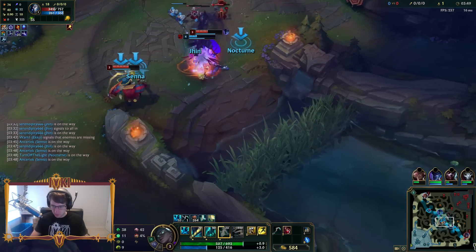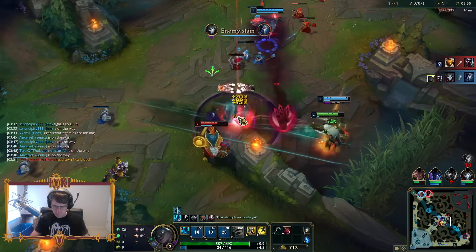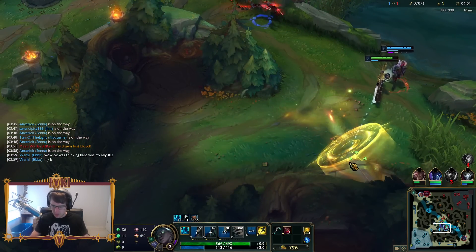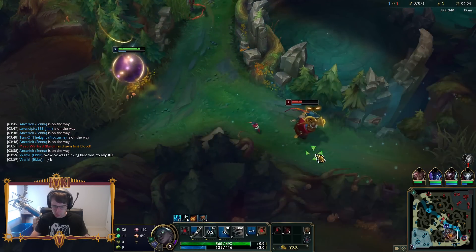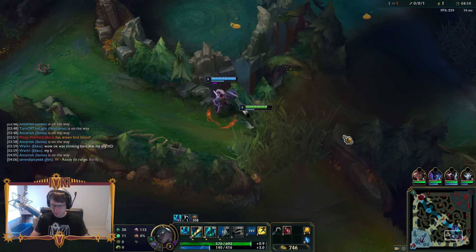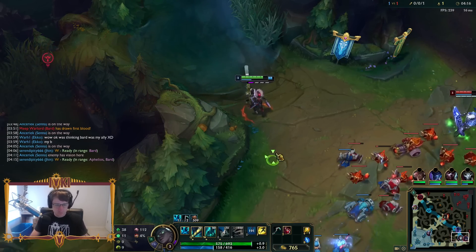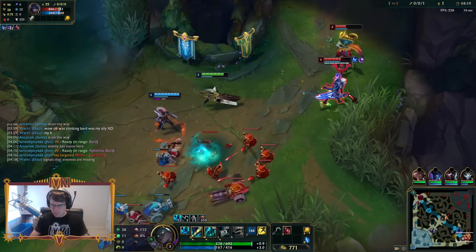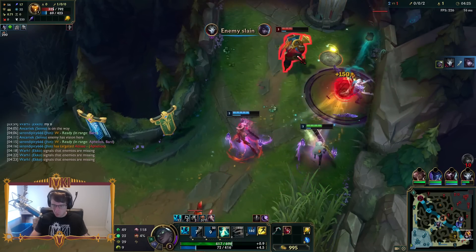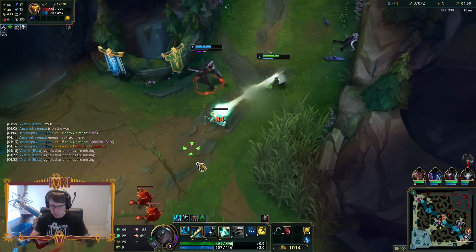We go mid here, oh we definitely go mid here. Just gonna hit it with the exhaust. We got his flash. I don't think he gets out of this though - I'll go through the portal. I don't think I can get him, I can't even flash W him. No vision there though, not too bad. He's thinking Bard is his ally. Very nice, walk back in, delay and get a free kill.